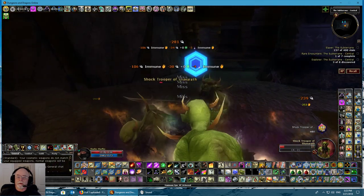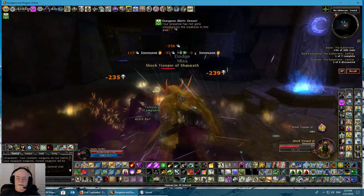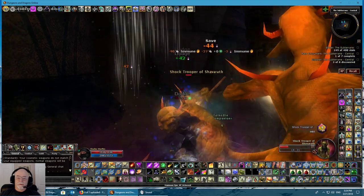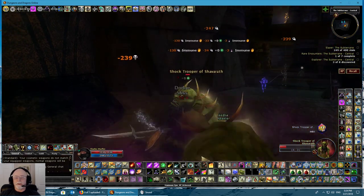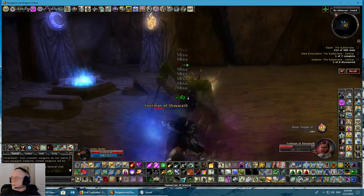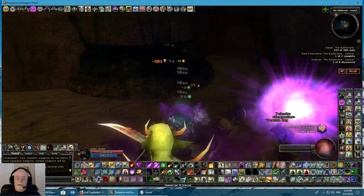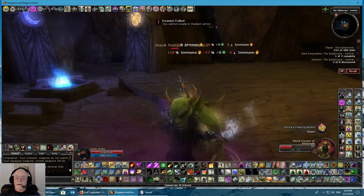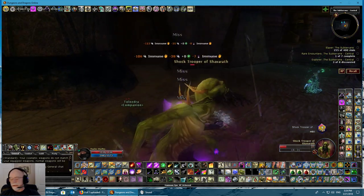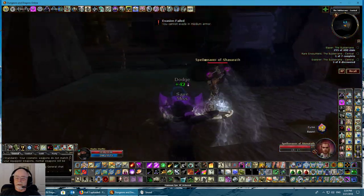Now we're working the right way. Behind this door here is what I was after — this is the area that has the actual rare quest. You need feather fall to go down and do it, but it's fairly easy. You just have to be able to get down to it in one piece, which is why you kill all these guys off. When you do, then you can go into the quest itself.